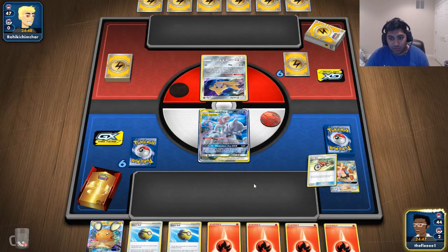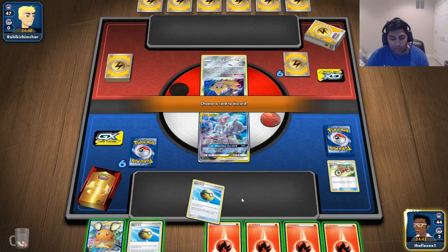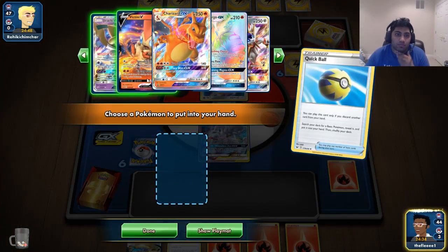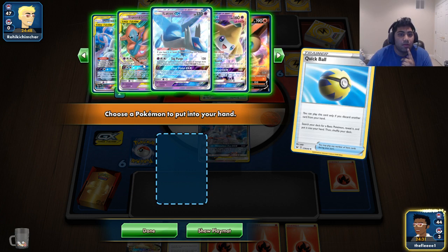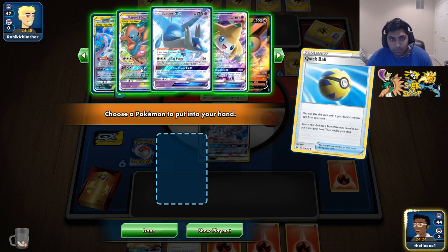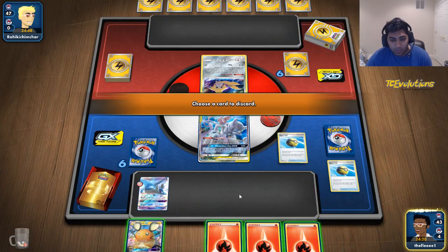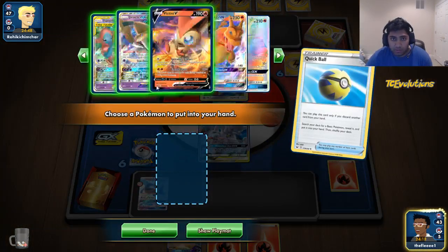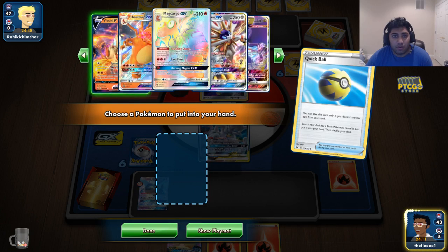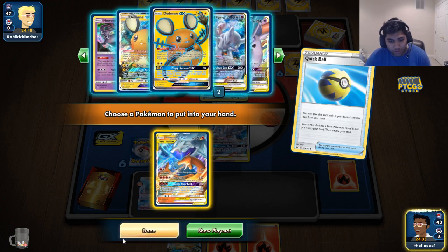We'll just take this — Lopunny can hit the discard. This is a really awkward hand because I don't want to pitch to this hand. So we can Quick Ball to start. I think I want to just grab cards that I can Dedenne, right? We can grab — because it's Pika, this is important to have on my field. We'll do this as well. We should also check prizing — one Custom, one stadium, all my guys are in there. So we can go ahead and grab. I think Reshiram is just going to go hit the discard.